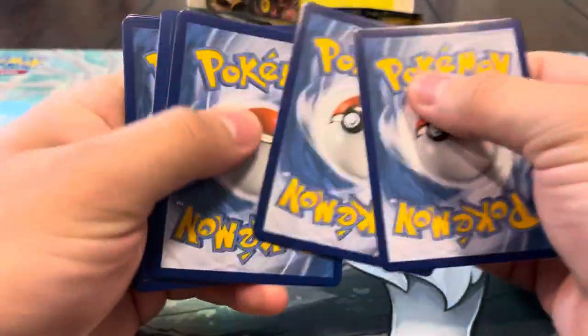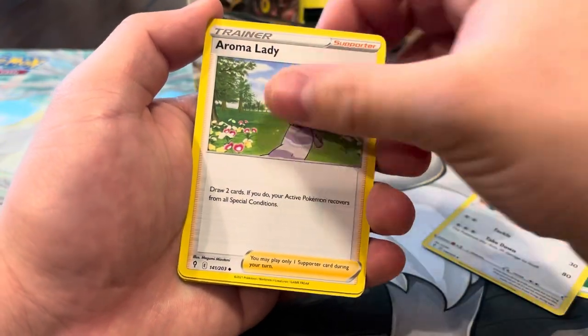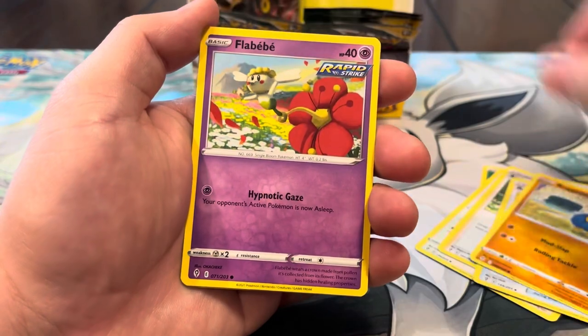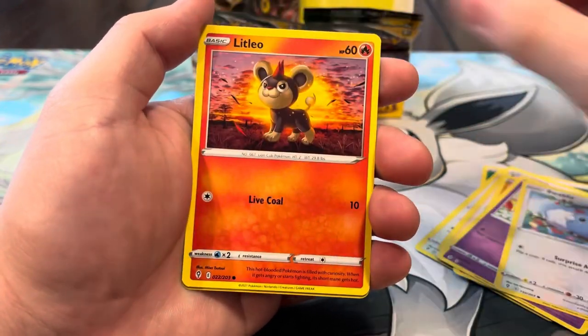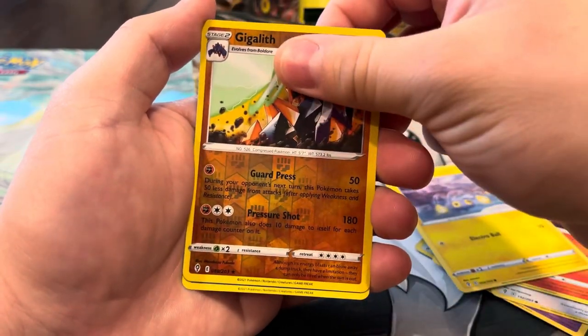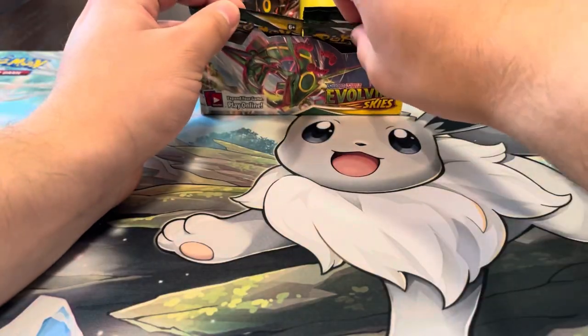We got only a handful of packs left. We got Lucky energy, Herdier, Aroma Lady, Rescue Carrier, Roggenrola, Flabébé, Swablu, Litleo, Chinchow reverse, Gigalith — and a Wishiwashi again. Nothing crazy there.